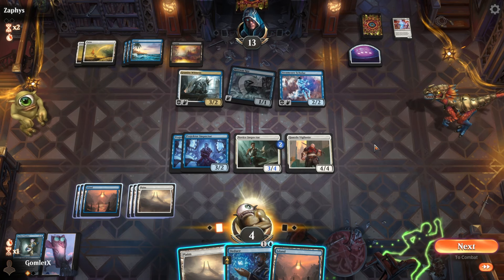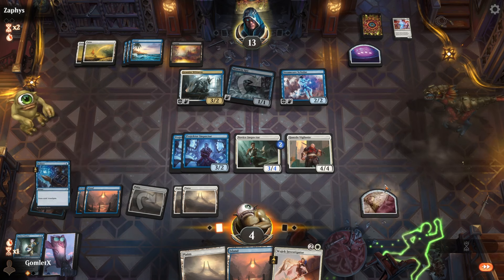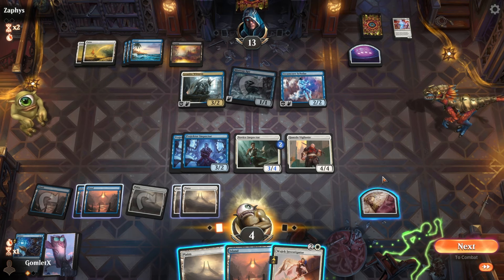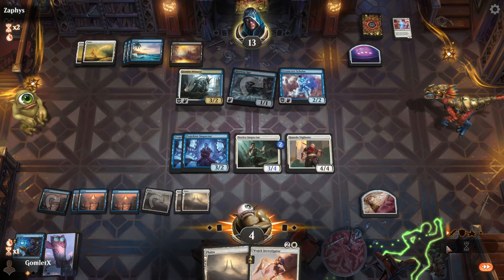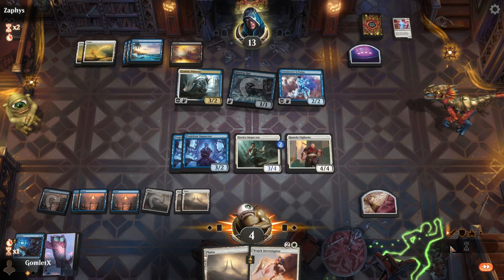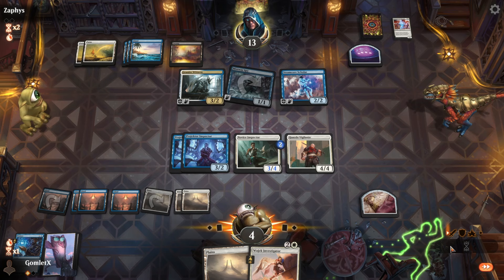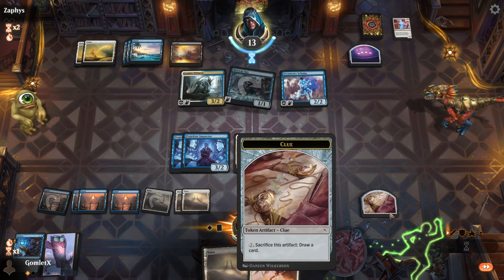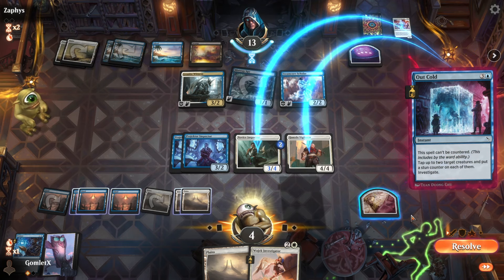If we die here to On the Job, then we know for game three to dig a lot farther and find the Out Colds given how many flyers there are. I can't block any of these. See if I can find On the Job to kill them, or find removal to survive — that's one single blocker. I have exact lethal here; they have to trade one of their flyers off. If they don't have instant-speed removal as the last card in hand, they have to lose one flyer. But they've got a clue to search for removal, and I don't have enough mana to crack this clue token to find me an Out Cold.